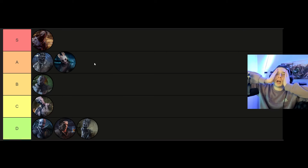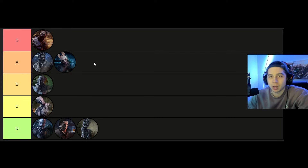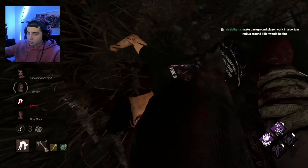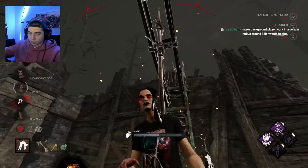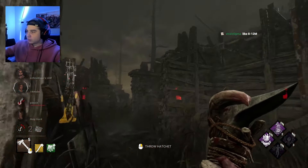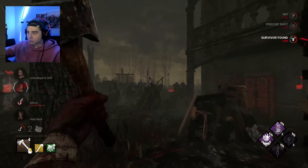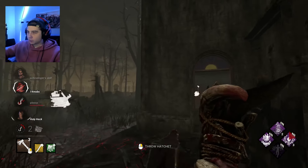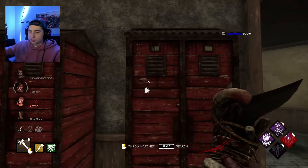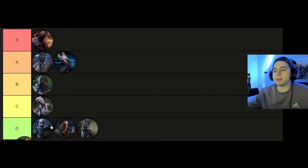Huntress is going in A tier as well. So much potential on this killer — the cross map hatchet hits are so ridiculously satisfying to land. Hearing that sound when you hit a cross map is like almost nothing else in the whole game. Getting those back-to-back hits and tapping people, this killer is a blast. There are some maps where the power is a little harder to use, but she is so much fun in the right situations and a really solid killer too.